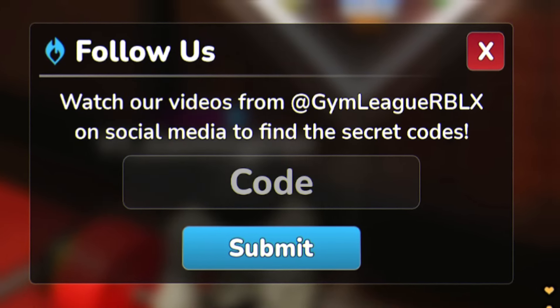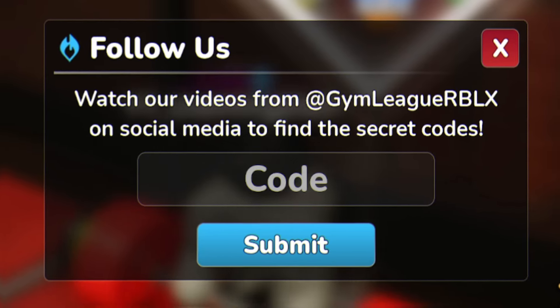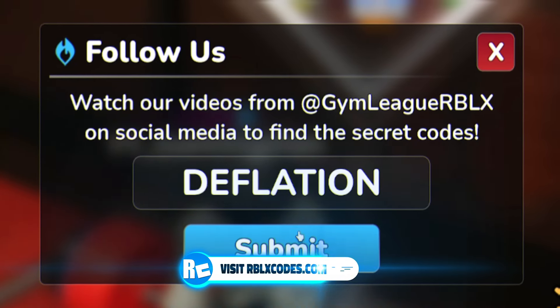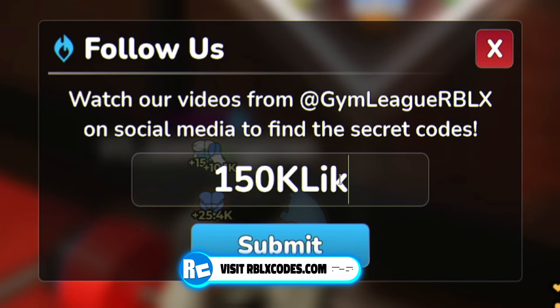Next, go ahead and redeem the code 'deflation' — that's D-E-F-L-A-T-I-O-N. Submitting that one in now. After that, we have '150klikes' — and remember, I've got new update codes to show you later on.